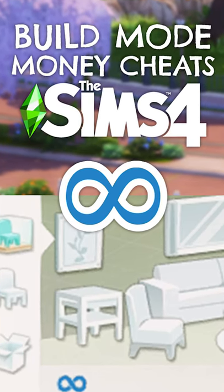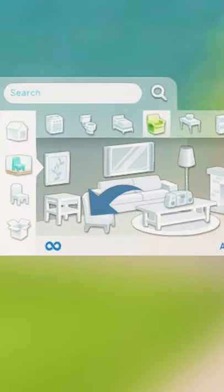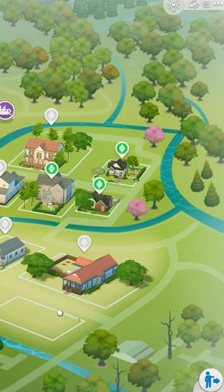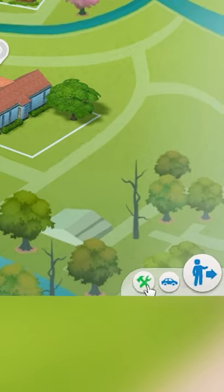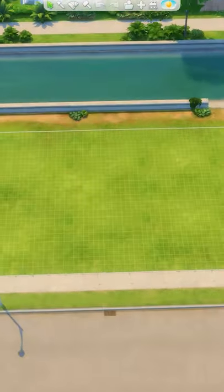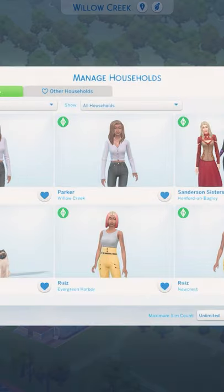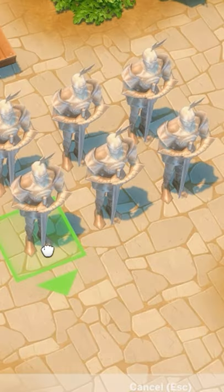Did you know that you can build with unlimited funds in The Sims 4? In order to see this infinity symbol for your simoleons, you need to enter build mode via the world map on a lot you don't currently have a played household on. This can be an empty lot, or you can simply mark the household as unplayed in managed households. And there you have it, unlimited money.